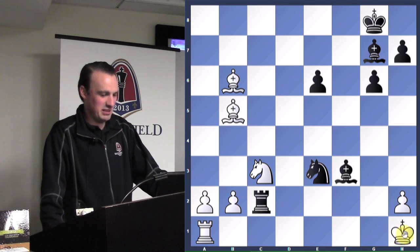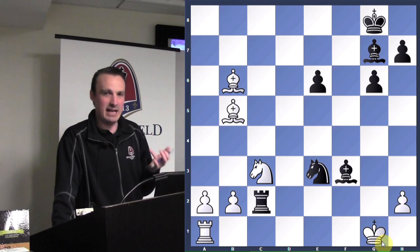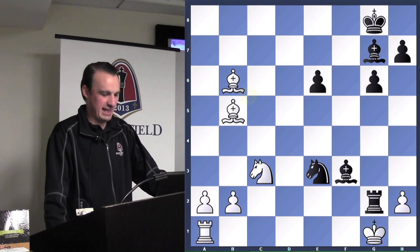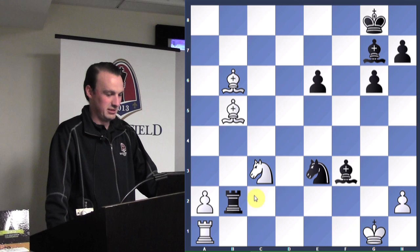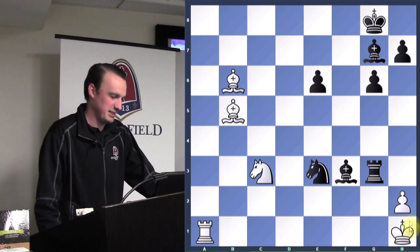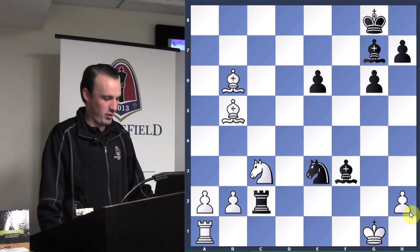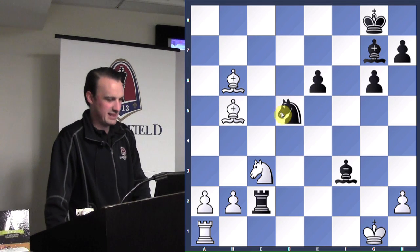King to g1. Black made a mistake — he should have checkmated. But you can go back in time in this analysis: go right back, take more stuff, check again, and get the checkmate. You never want to miss a checkmate — it's a very sobering experience. After black plays knight to d5, moving the knight away from the king, things are kind of falling apart.